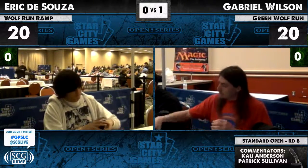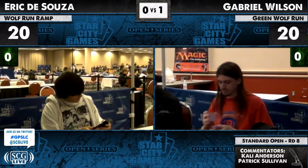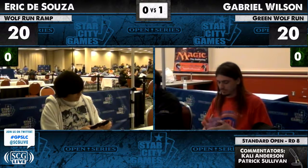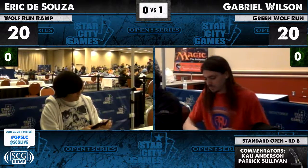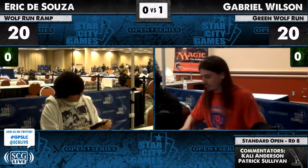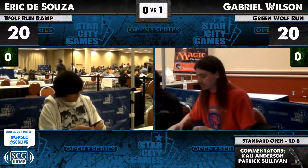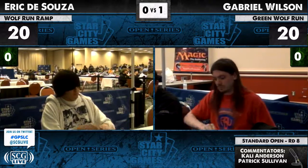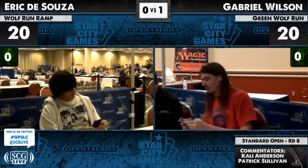On the other side, he has another Whipflare — normally you associate sweepers as being good against mono green aggressive decks, but Dungrove Elder is immediately out of range if you go Forest, Forest, Forest. Strangleroot Geist is not ideal to Whipflare either. He might want two copies of Beast Within, or maybe Garruk is good here. He has two copies of Garruk Primal Hunter. Wilson also has a main-deck Ratchet Bomb and Daybreak Ranger, which are pretty bad here — marginal upgrades for both players other than the two copies of Act of Aggression.